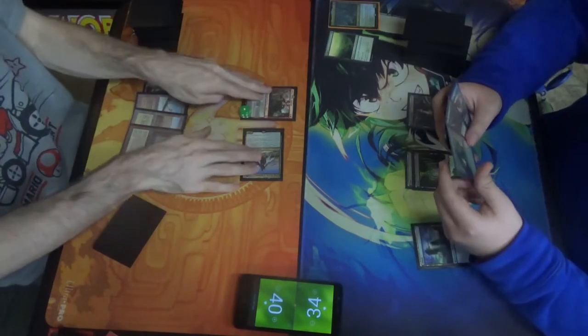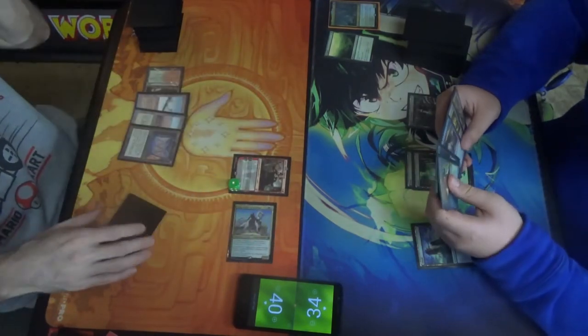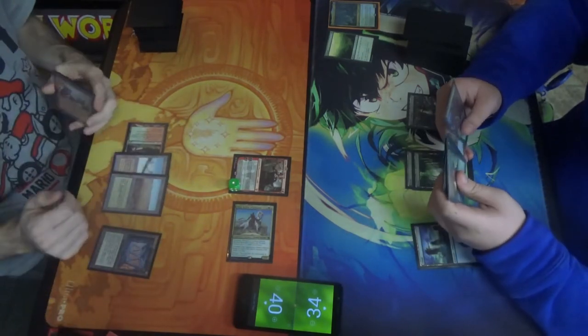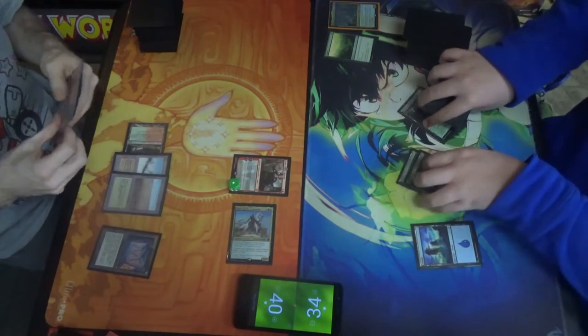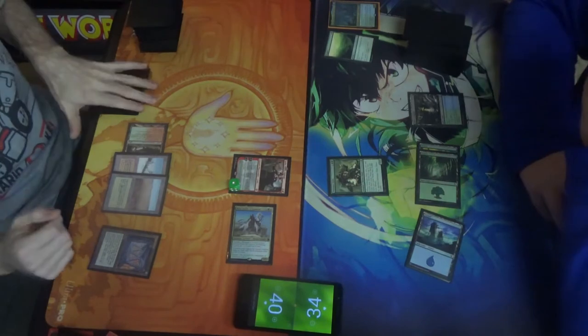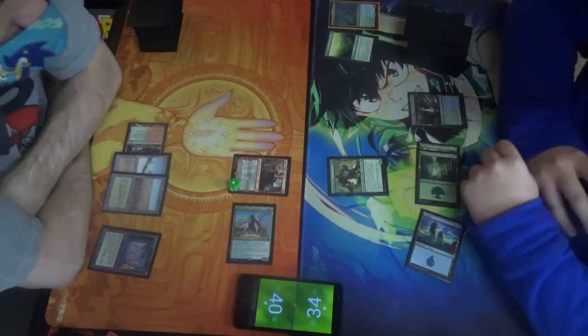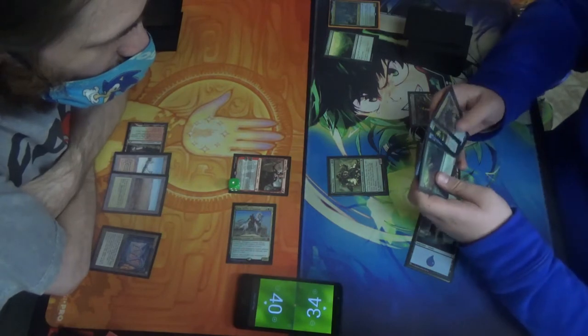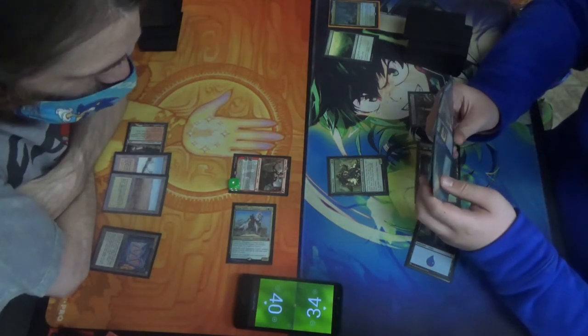I'm gonna start scooting stuff so the camera can better see it. I hope there's not a glare — he is shiny, after all. Shine on, you crazy diamond. What do you have, my elder? Oh hi. Dies — search library for up to two basic land cards, reveal them, put them in your hand. Yeah, it's pretty simple.